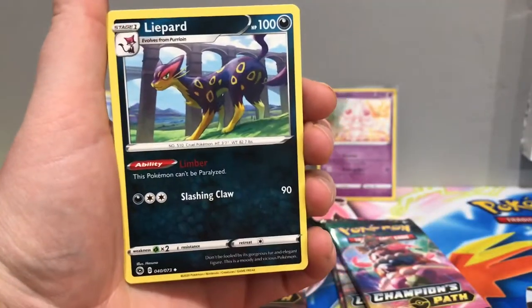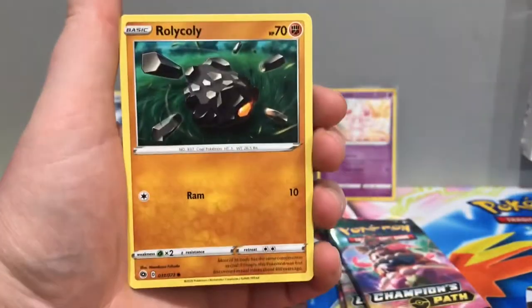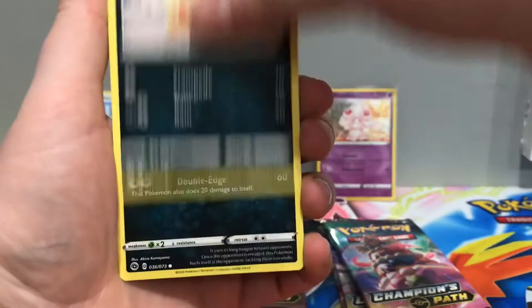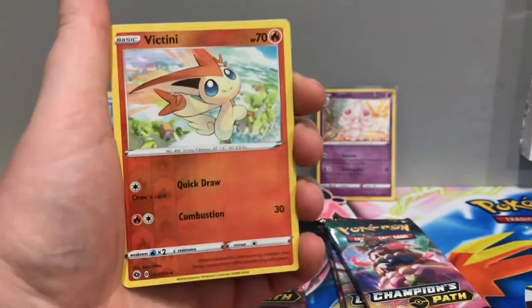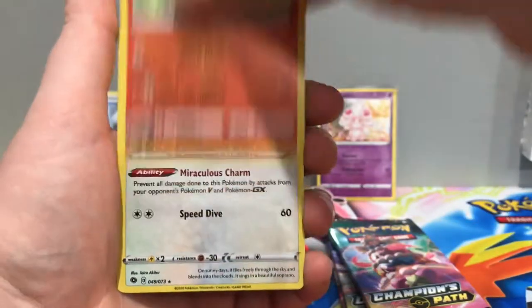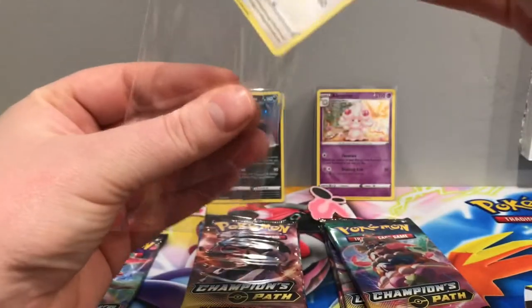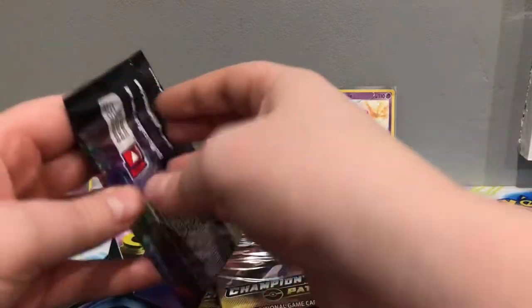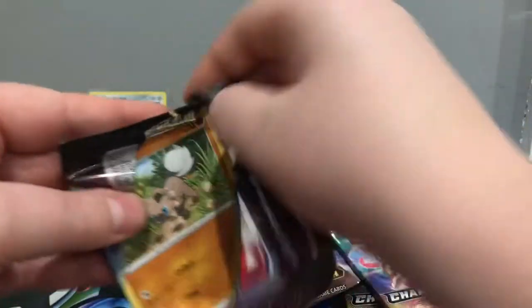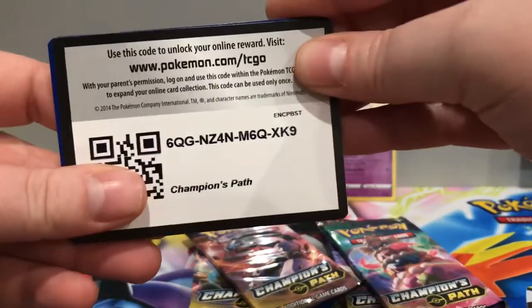Pack two: we have Lightning Energy, Liepard, Kabu, Beedrill, Ekans, Nickit, Rolycoly, Scraggy, Galarian Linoone. We have a Victini Reverse Holo, which is an Uncommon. And the rare is an Altaria Holographic. I've ended up with a lot of those, but I know I'm not the only one — Mama Matrix has also ended up with an army of Alterias. So we share the pain, I guess.